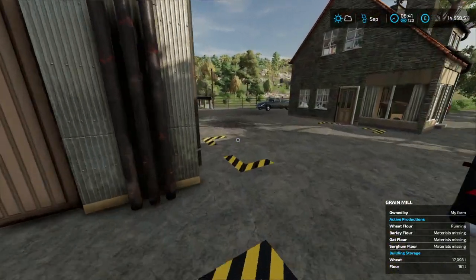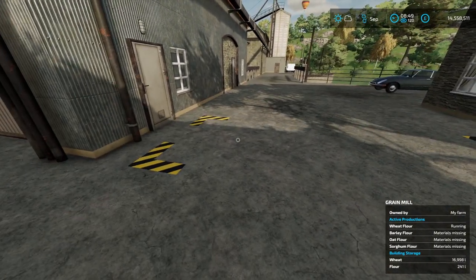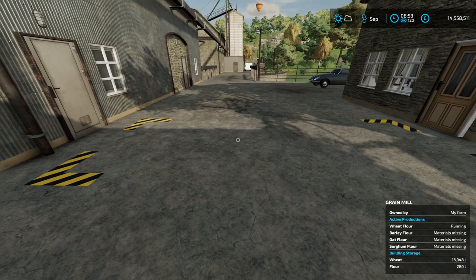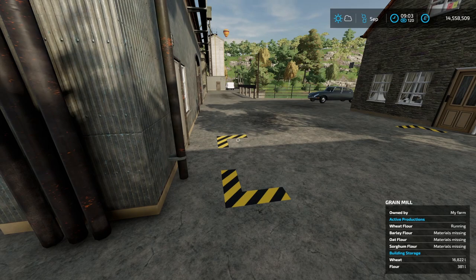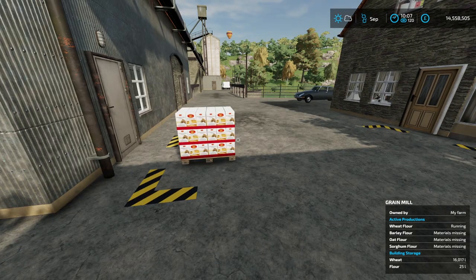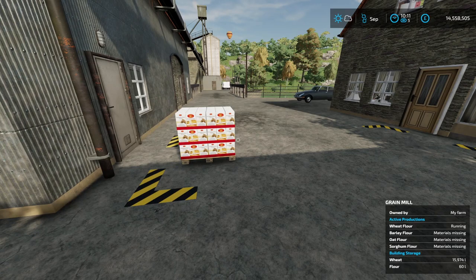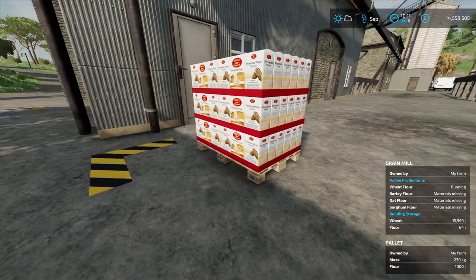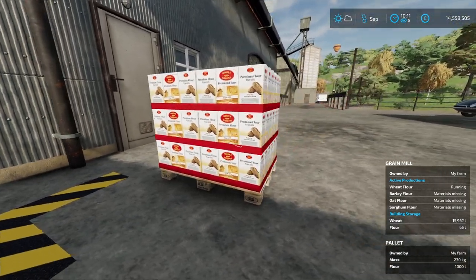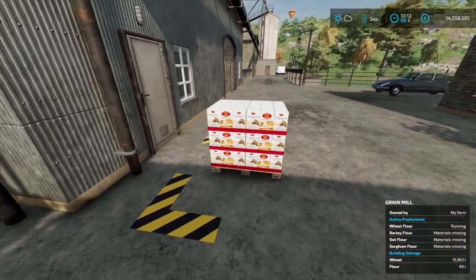When it's in storing mode it should put the pallets of flour out here. When it gets to a thousand liters it will put the flour out here on a pallet — that's what we're hoping for. So we'll just wait for that. There we go, that has just been made and you've got your pack of flour — a thousand liters in a pallet.